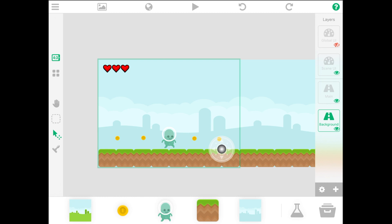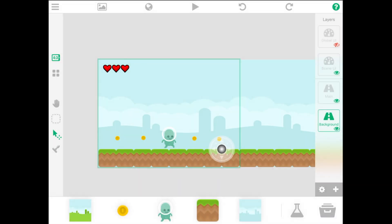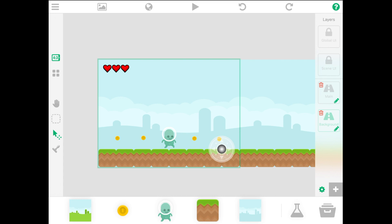When creating a game with the HyperPad app, there are two types of layers: UI layers and normal layers. I've already created two layers — one called Main and one called Background. You can create a new layer by tapping the plus icon and assigning it a name, and by clicking the gear icon you can delete layers or edit their names.